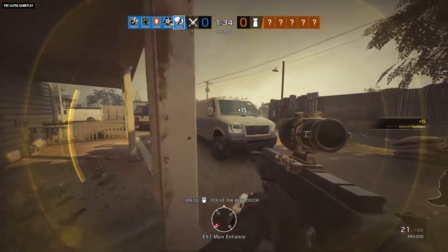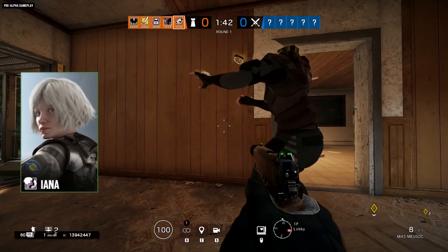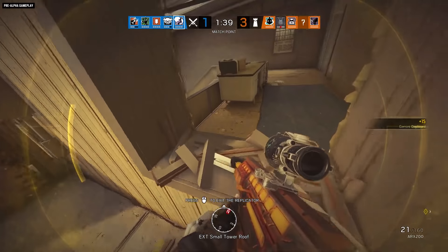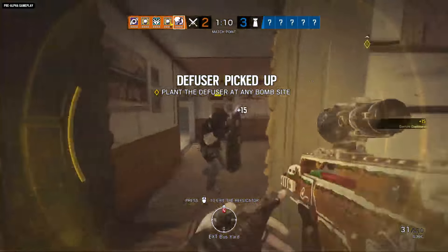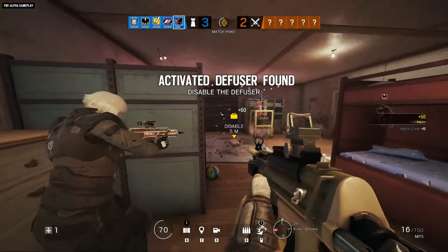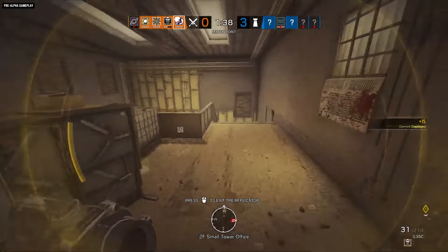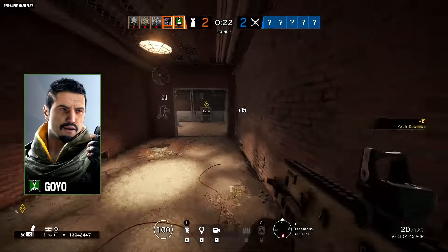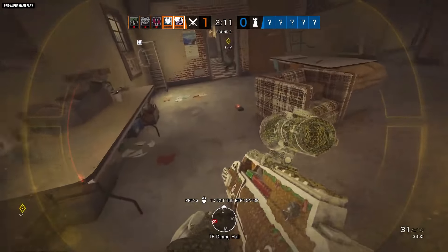Operation Void Edge is also bringing the attackers their own deceptive new threat, even though it's something that can't hurt the defenders at all. This is the new Dutch operator, Yana, and this is her hologram. Using her Gemini replicator gadget, Yana creates and controls a hologram that looks like her — including her headgear, uniform, and primary weapon skin — moves like her, with the exception of rappelling or climbing ladders, and sounds like her. While it can't deal damage to enemies or physical objects, it can have serious effects on defender survivability. Yana can make defenders think she is breathing down their necks and bait them into throwing their C4, or dupe Smoke or Goyo into triggering their gadgets prematurely. When a defender sees the hologram peek around a corner or hears it in a hallway, how are they to know it's not the very real and very dangerous Yana?